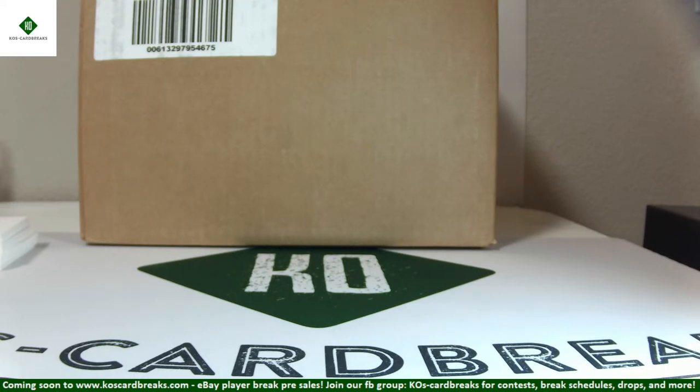We're going to do a break of the hobby box with 32 random teams, so 32 winners. We're very close — I think with the number of people participating in this break, we may actually hit it tonight. We also do contests at the end of each player break: $50 in break credit for first place and $25 for second. To get in that contest you need to be part of the Facebook group and type 'Prism' in the thread. The break will last about an hour and a half, so let's get going.